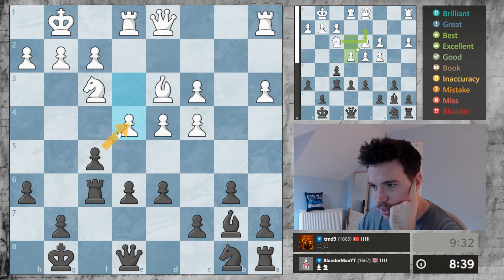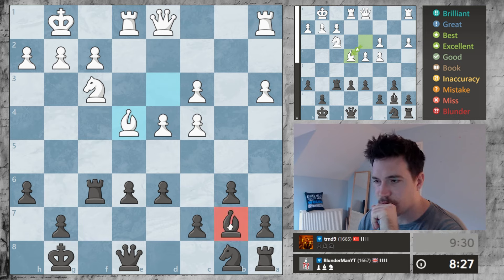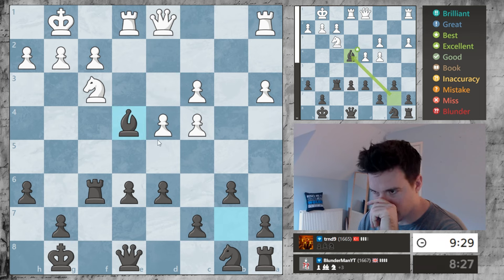I think I will capture — it's either this move or this move. This move doesn't work because he takes, so I'll just capture here. He's going to recapture with the bishop, and now my bishop's not protected, so I will swap off these pieces.